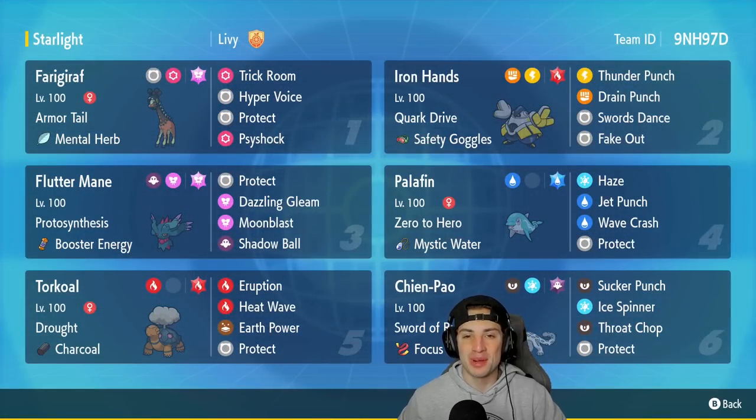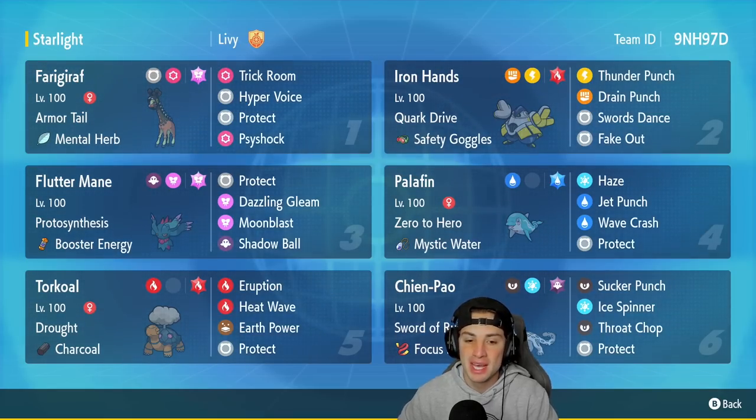We're back again bringing you guys some more content for Pokemon Scarlet and Pokemon Violet. Ranked Battles, hopping on to that double ladder. Nothing's really changing today, but the team's changing. We like to showcase a different team every single day, and today we are rocking out with a Farigiraf Trick Room team that also features Palafin and Chien-Pao.